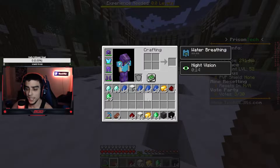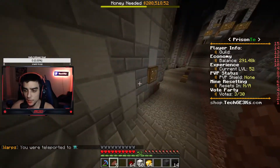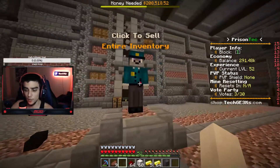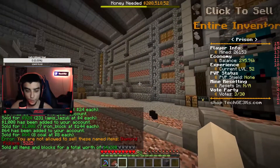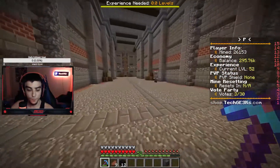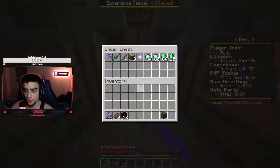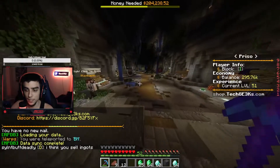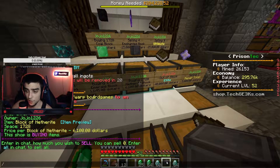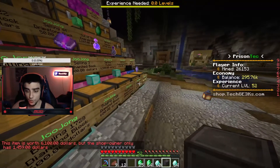A stack and a half of emeralds — that's great! We're going to smelt this stuff and be good. There's not a lot to smelt so it shouldn't take too long. We can sell our coal blocks for a little more. Can't sell the block of netherite — hmm. I only got four thousand from that, which is tough. And I can't sell ingots either — the shop only has 1,400. That's not good.